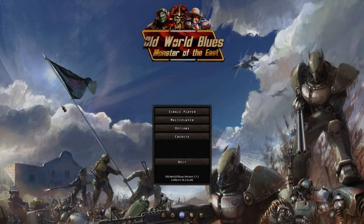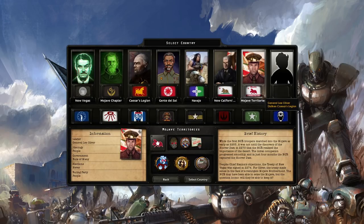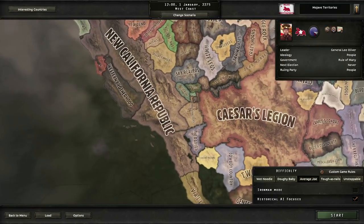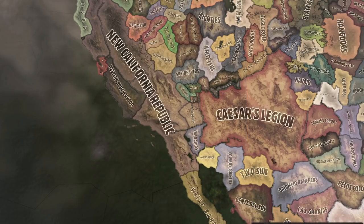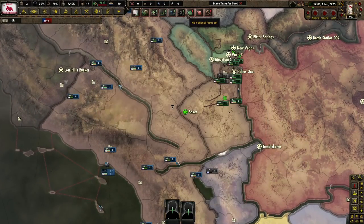Greetings everyone, I'm Mr. Michael Lover and thank you for joining me here at the start of a new campaign in Old World Blues, playing as the Mojave territories under General Lee Oliver. For this campaign we're going to keep historical AI focuses on, and custom game rules set to default. The mods we're using are Old World Blues, Old World Blues Radio, Player of the Peace Conferences, the State Chester Tool mod, and Colored Events. Let us begin with a focus: Preparing the Expedition.